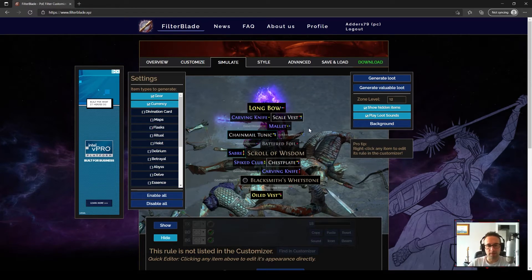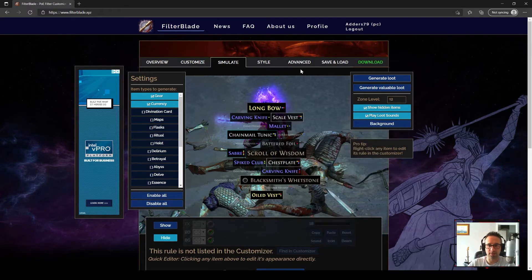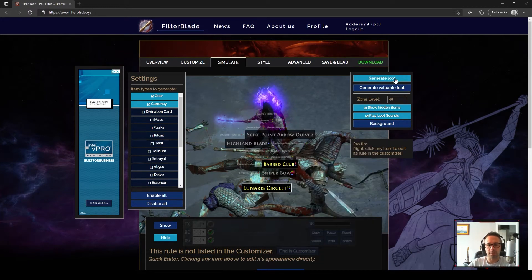The filter I've set up and am going to go through is for a caster that uses mainly blue gems. You can really use the tips you get today to build any kind of filter — you would just change some of the customization. But I just wanted to show you the simulate button quickly, because we're going to come back and use it again once we've built the filter.